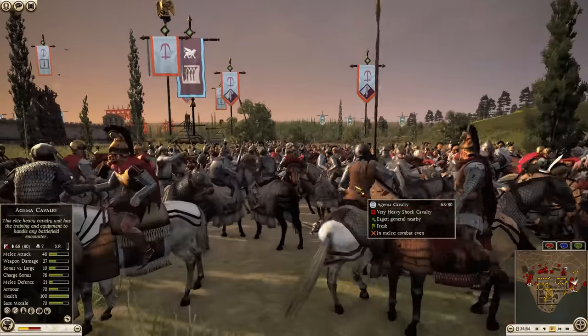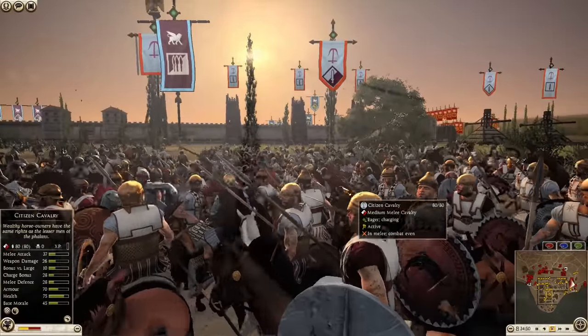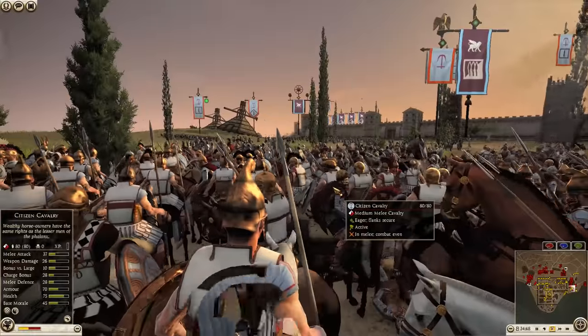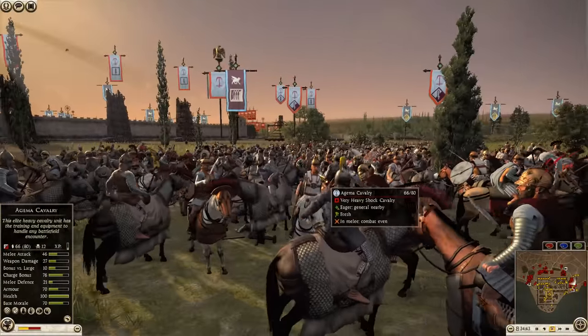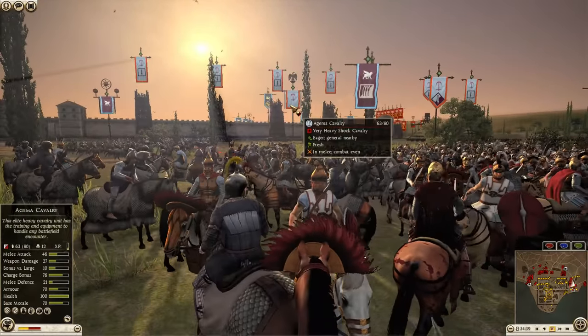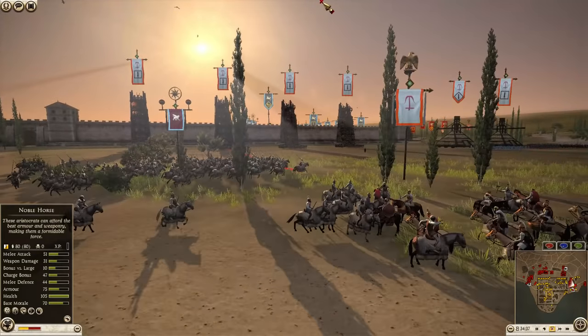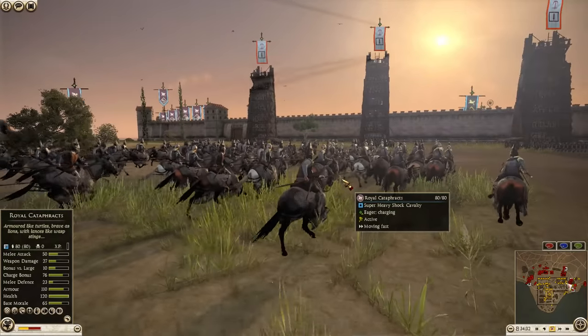The Seleucids have thrown in some of their own cav, but it's mere citizen cav. They might do okay against these cataphracts, but it's going to be a very challenging fight. Parthia's general is looking for more fresh blood — he's going for the siege tower, trying to slow down the siege towers.